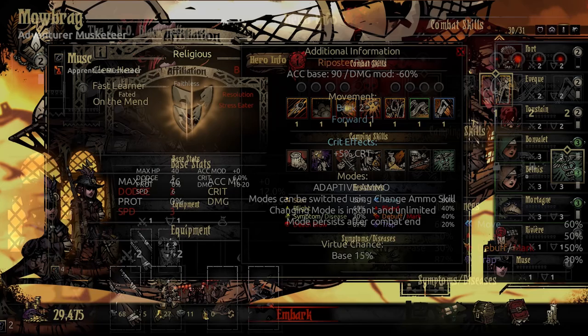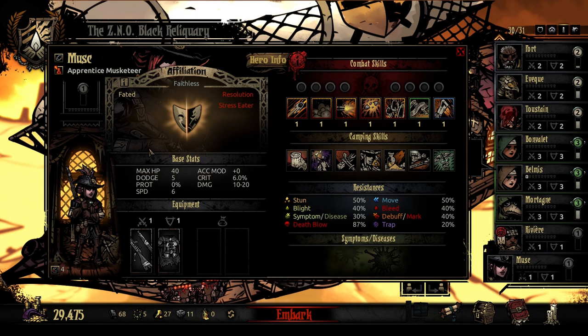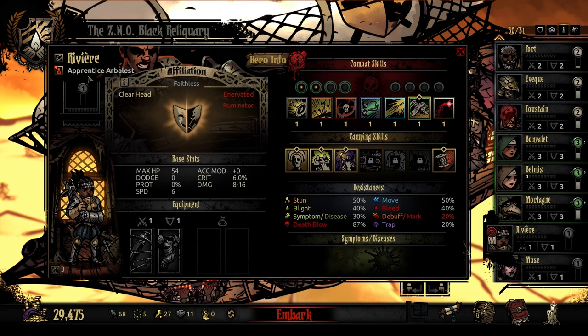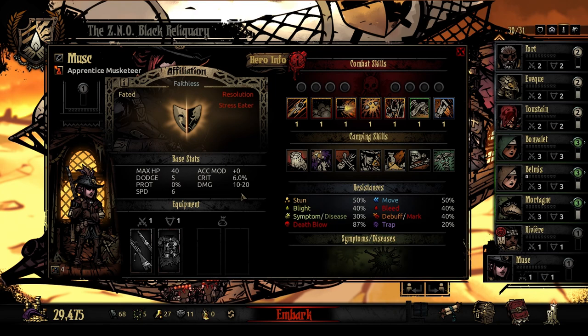This Apprentice Musketeer has 40 max HP, 5 dodge, 6 speed, 10 to 20 damage, and 6 crit. That 40 HP seems high but it's just due to the way everything is doubled in Black Reliquary. If we look at the Apprentice Arbalest, it's just a little bit less than her max HP with about the same stats, but the Arbalest has no dodge and a little bit less damage — so they're really pretty similar.